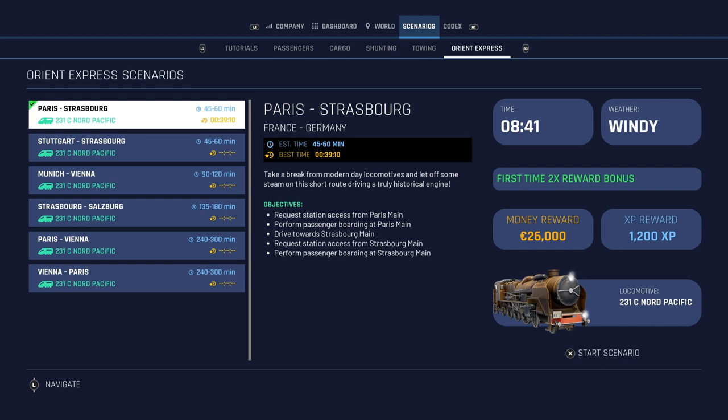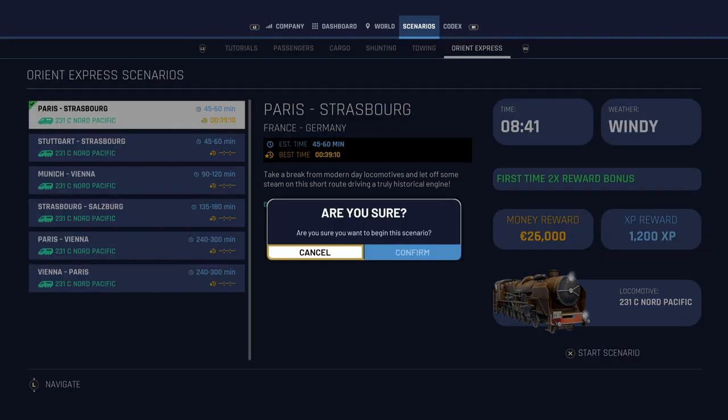If you've got this DLC and you run that top scenario, let me know down in the comments what your best time is. We're going from France to Germany — Paris to Strasbourg. It says take a break from modern day locomotives and let off some steam on this short route driving a truly historical engine. We are in the 231C Nord Pacific.